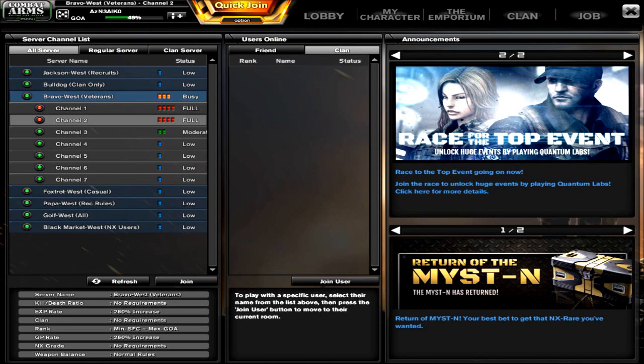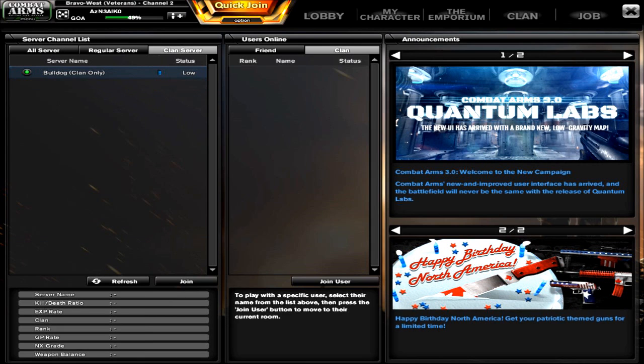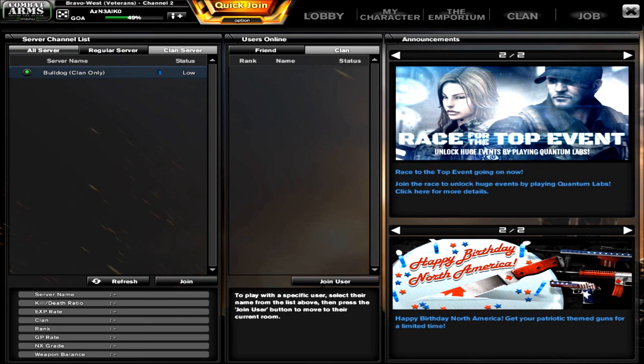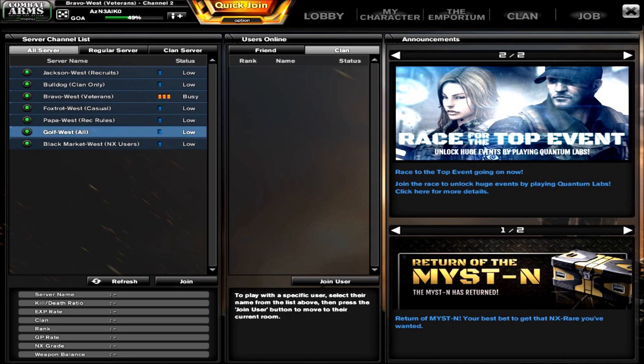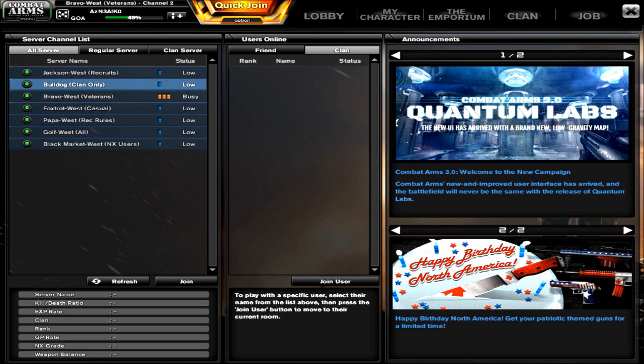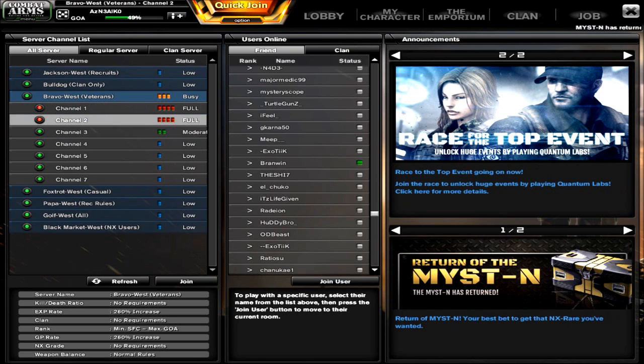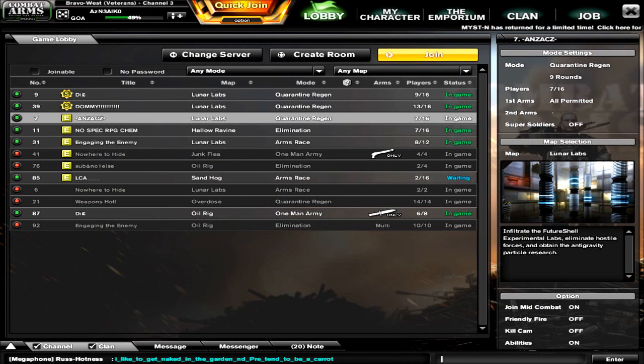Now let's look at the servers themselves. You won't really need the regular server or clan server tabs since all servers are visible at once anyway — Black Market, Golf Wet, Papa, Foxtrot, Bravo, Bulldog which is clan only, and Jackson are all available. Let's go into Bravo West and into one of the rooms.